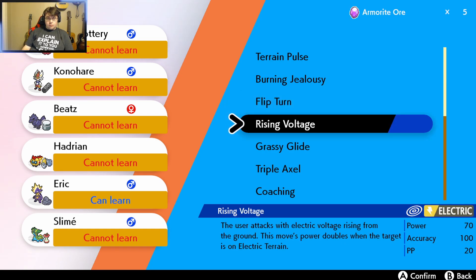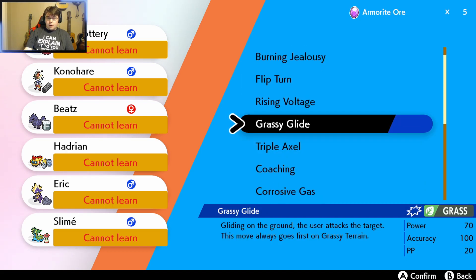Rising Voltage — and Eric can learn this, though I've still got to stay with Overdrive. The user attacks with electric voltage rising from the ground. This Pokémon's power doubles when the target is on Electric Terrain. Grassy Glide: gliding on the ground, the user attacks the target. This move always goes first on Grassy Terrain.